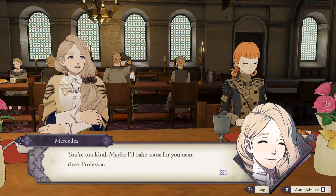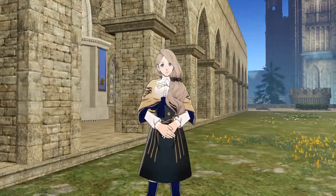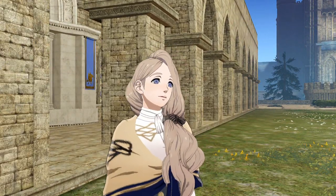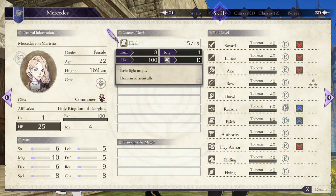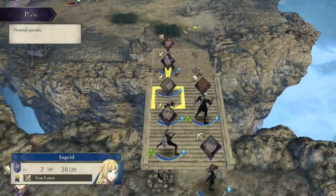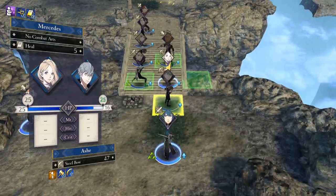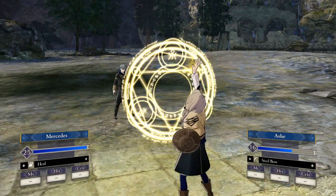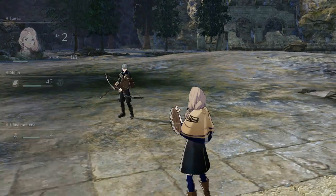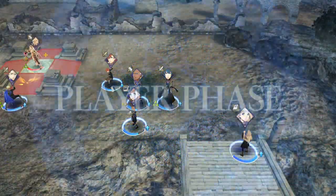As for where the healer should be on the battlefield: if you have a dedicated healer like Mercedes of the Blue Lions, she'll typically be a priest or bishop class — look out for the heal skills. It's essential to keep your healer in the right place at all times. Don't leave her way back behind the front lines — she'll be safe there, but she'll be out of healing range when your front-line units need patching up. There's nothing more disappointing than losing a unit because your healer was just one space away.